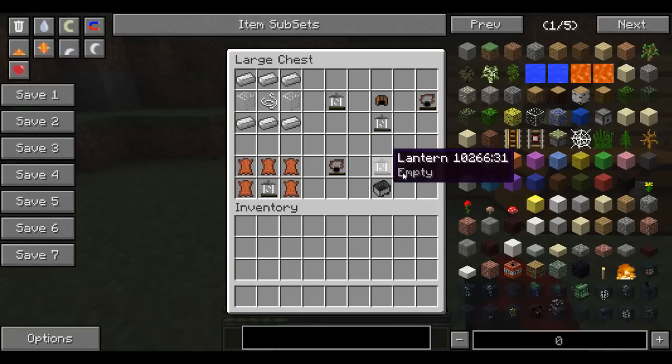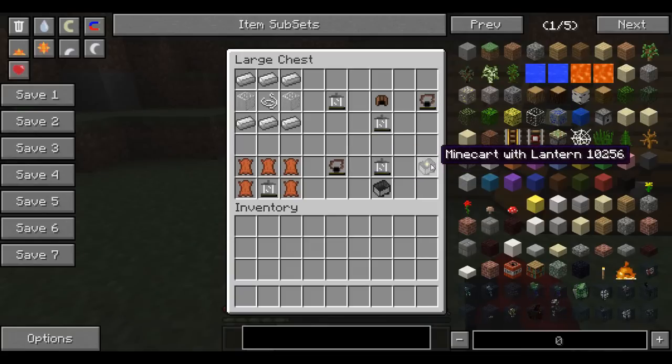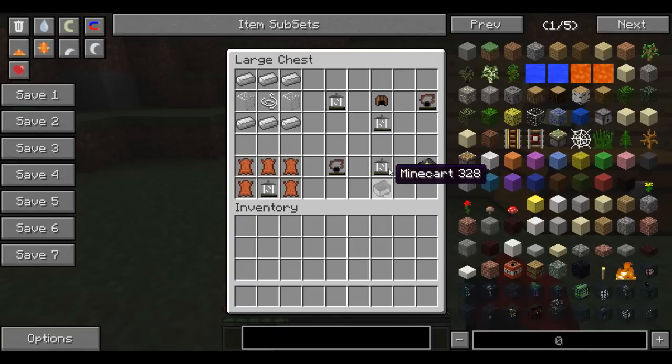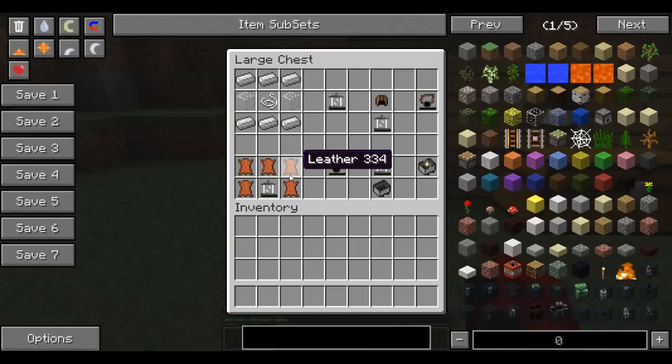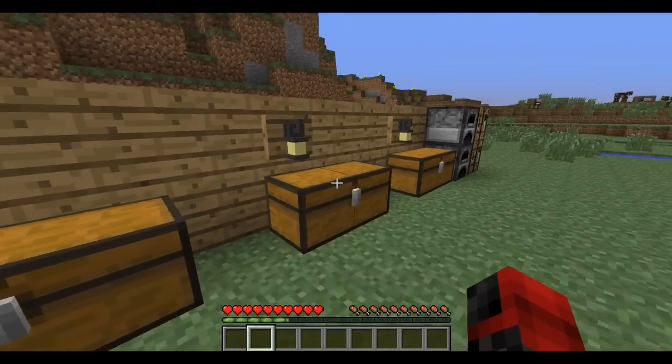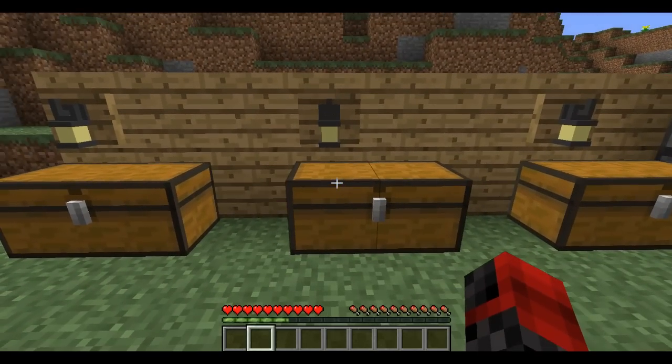You can also make a minecart with a lantern, which I think is a really awesome add-on, though they haven't done a lot with it yet. You just place the minecart on the bottom and the lantern on top in the crafting grid. As you can see, all of these items say 'empty' — you need fuel for each lantern.